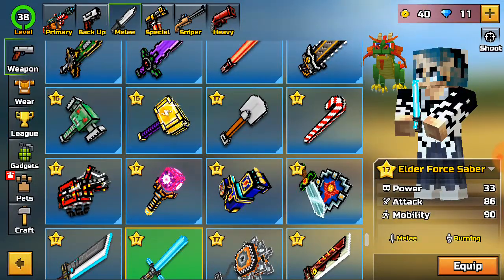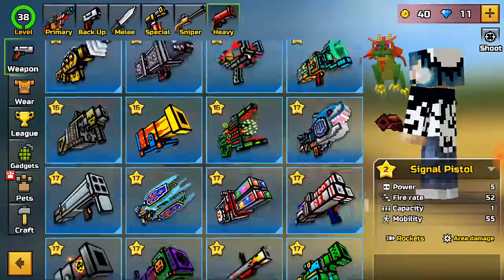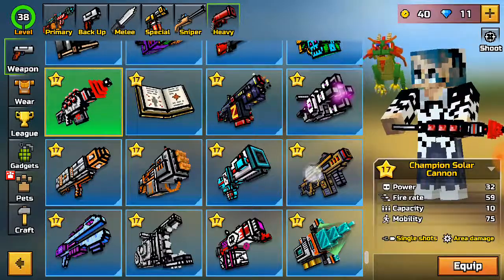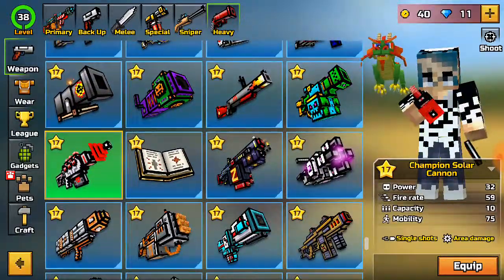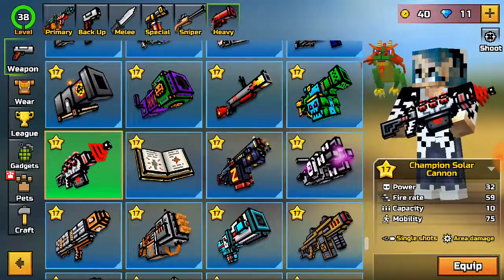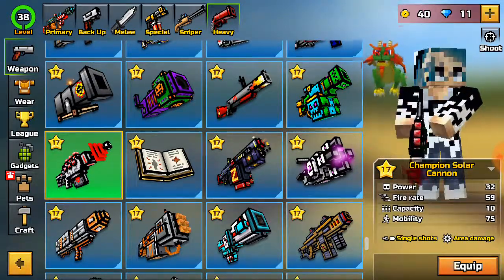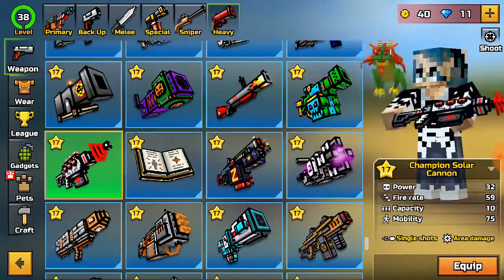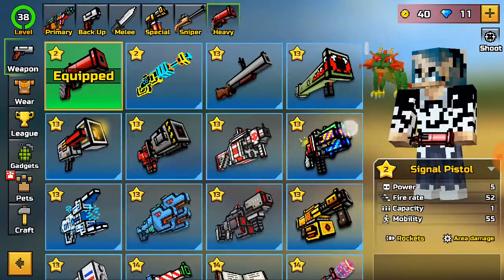Number 5: the Champion Solar Cannon. I know this should be higher on my list, but they nerfed it and it's now a two-shot weapon. It's a really spammy weapon, easy to use, but I don't find it appealing to most players as it costs 170 gems. Also, the Elder Force Saber ranges from around 245 coins, maybe 145 — I lost count.